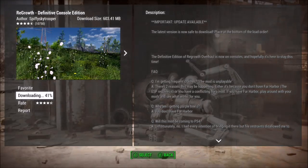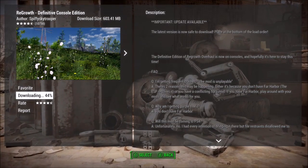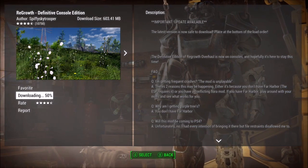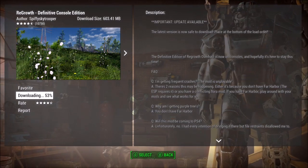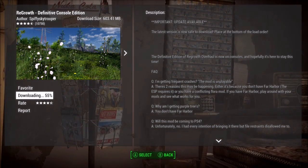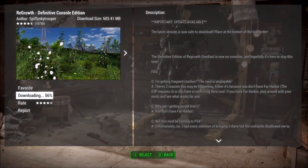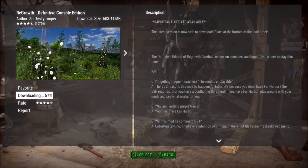Anyway, the solution for actually getting rid of Regrowth is to re-download it. I know that sounds crazy, but bear with me. After a little bit of Google research, I came across the Bethesda forums, and a member there — his name is M4F04 — I'll give you a link to the original post. After a little bit of trial and error on his part, God bless him, he came up with a step-by-step way to officially get Regrowth off your console. This is probably the part of the video you really wanted to see, despite all my talking.